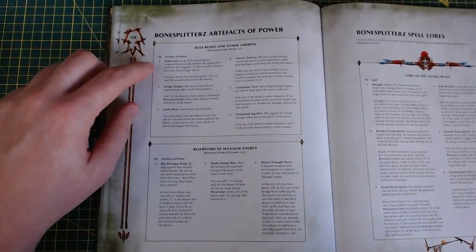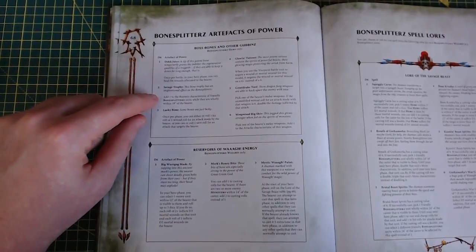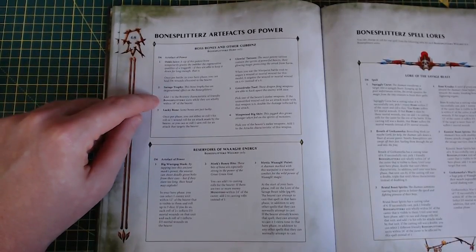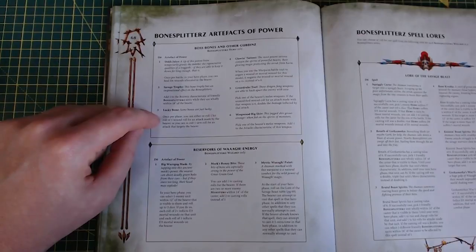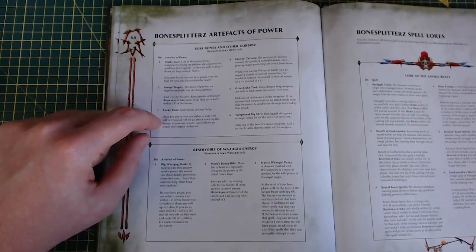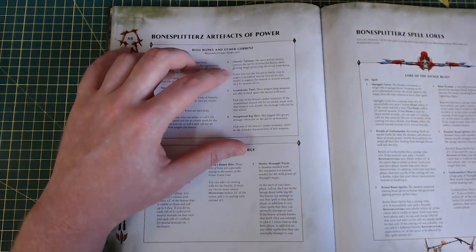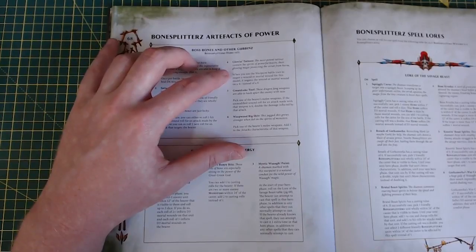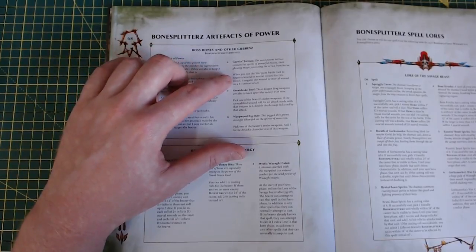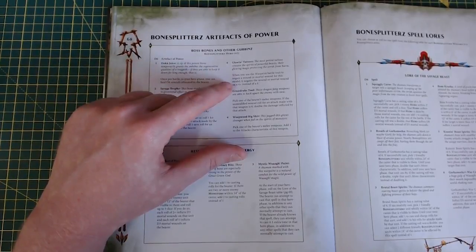Artifacts of power: heal D6 wounds allocated to the bearer; add one to bravery for Bonesplitterz units within 18; once per phase you can reroll one hit roll and one wound roll for an attack made by the bearer, and reroll one save roll for an attack targeting the bearer. Glowing Tattoos: when you use the War Paint trait, you negate a wound or mortal wound on a four+ instead of a six.